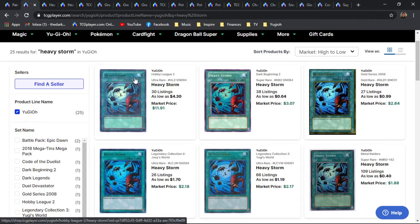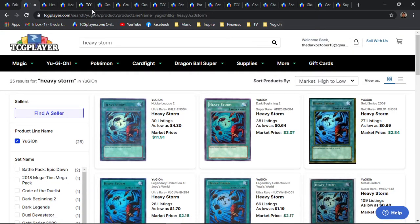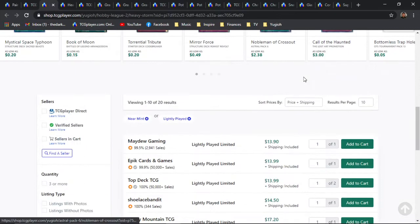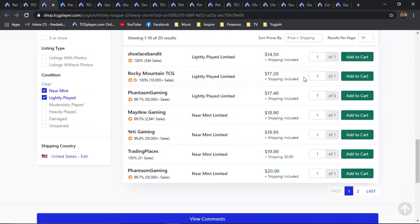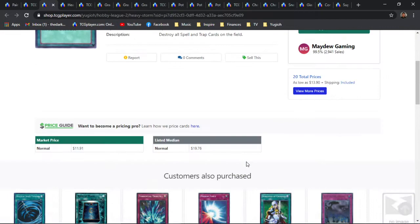The OG print and the Hobby League prints would be my personal preference. The Super from Dark Beginning is roughly between a half bone and 3 bones, and the Gold Series 2008 — which was the very first Gold Series — is about 3 bones. The Hobby League 2 Parallel Ultra has a starting market price of 14 bones, quickly trickling up to 15, 17, 18-plus, and bottoming out at 20 for the first page.